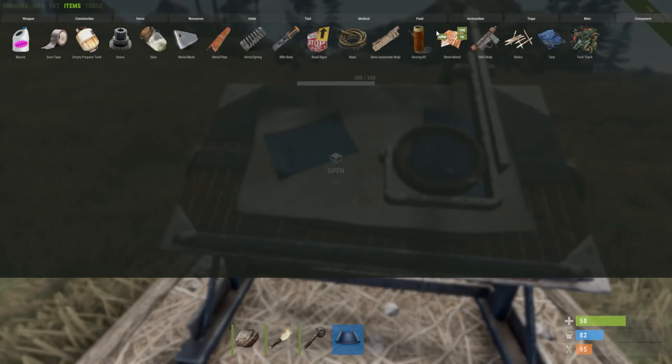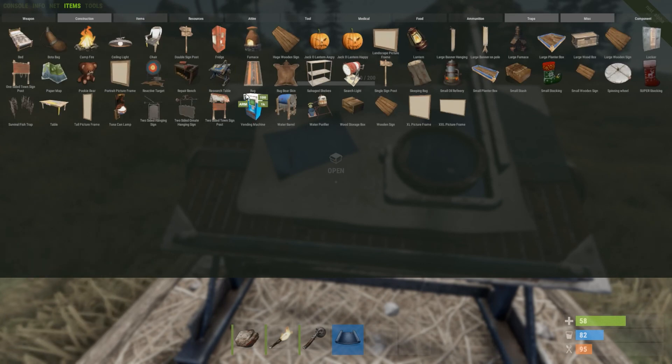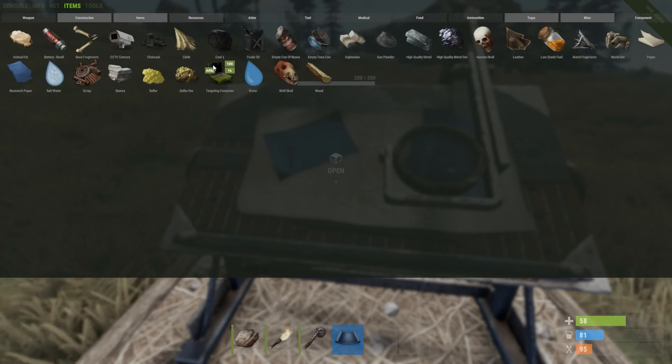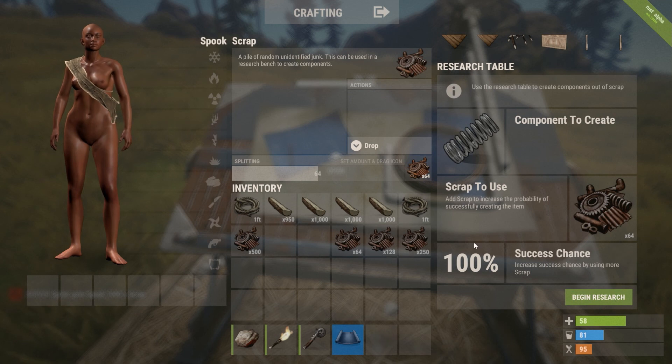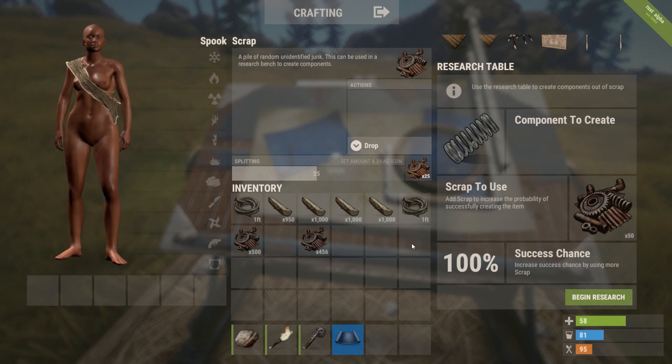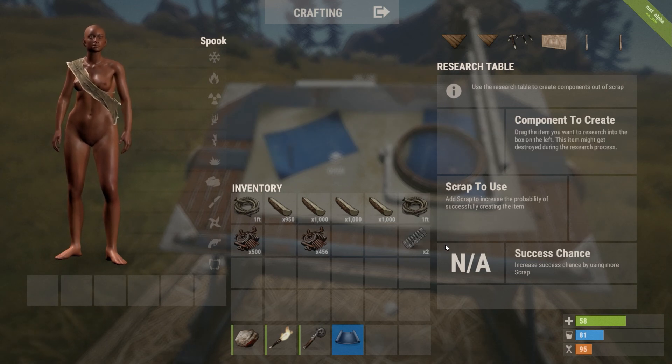It works in the same way blueprint fragments used to work, if you can remember those. I'm not sure where they'll come under — probably resources. So I'll just grab a thousand; we've got two fifty in there. It looks like a metal spring takes fifty scrap. A good way to find out values would be to get a lot of scrap, go through each component and make a little note of how much each takes to make. Then you just click create, and eventually you get your original one back plus your new crafted one. That's quite a cool idea.